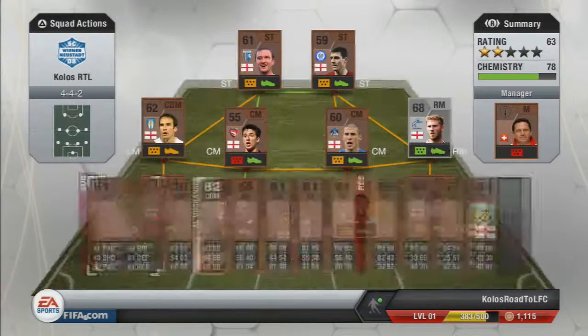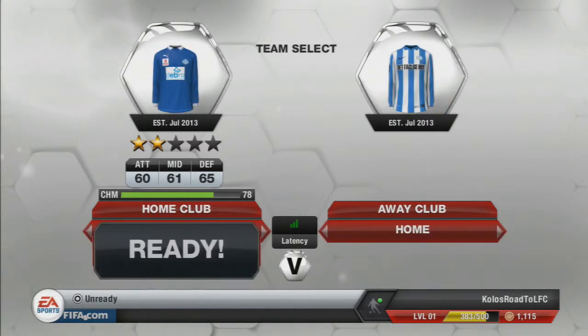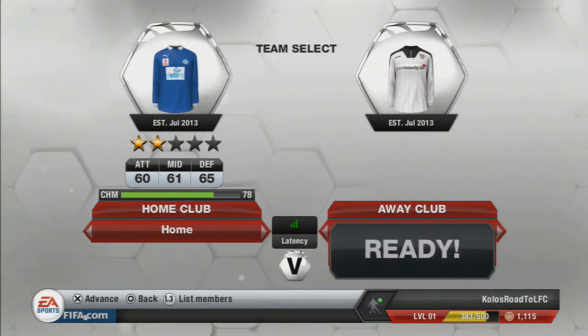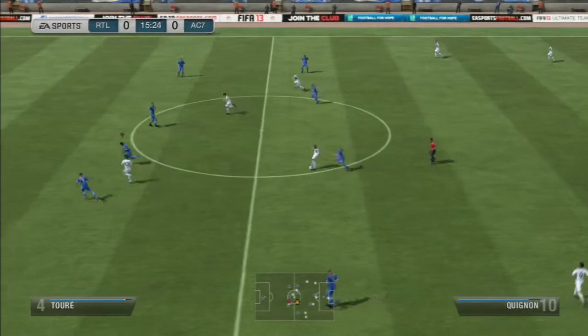So here we're going to go into the match. You can see I have Kole Torre in the defence, and we came up against this guy — he was being a bit of a dick about the kits — but we ended up getting there. This is his team; it was just like the regular starter pack team, he's probably just starting off as well.